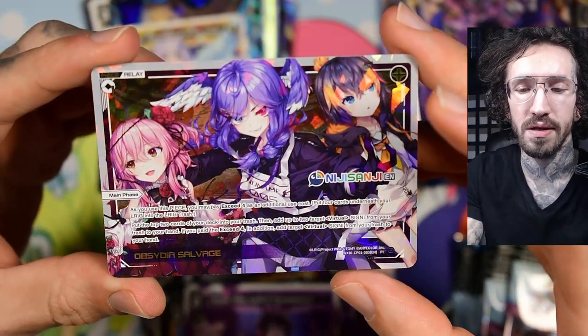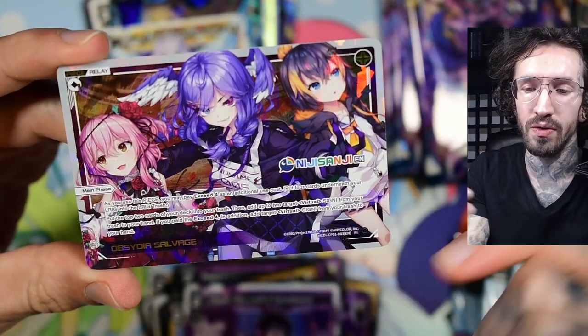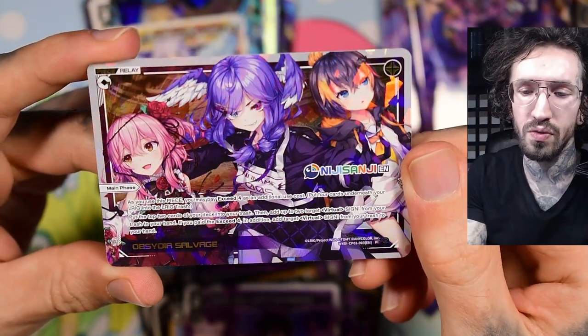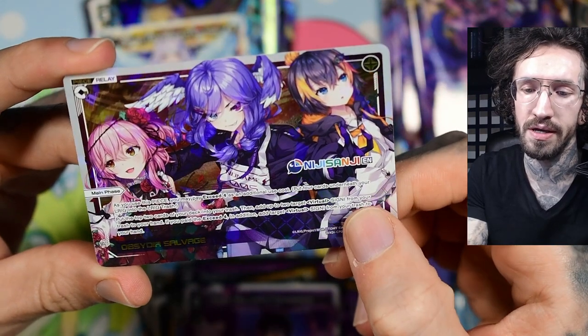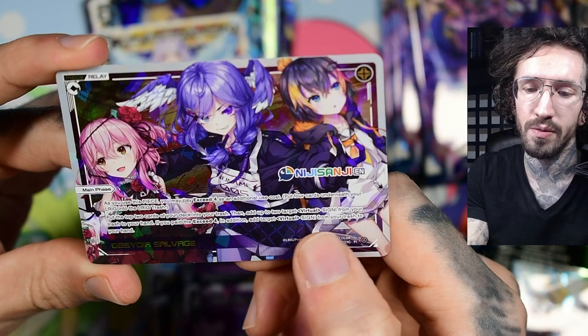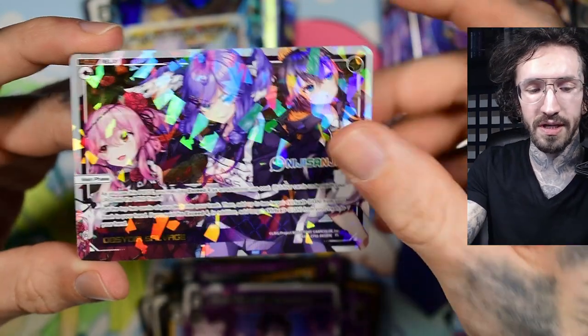I think there are four piece cards. As you use this piece, you may pay exceed four — I know exceed four is when you put cards under the Elrix into the trash — and put the top two cards of your deck into your trash, then add up to two target virtual signis from your trash into your hand. With exceed four you get three, but only virtual signis, so you cannot get a guard back.